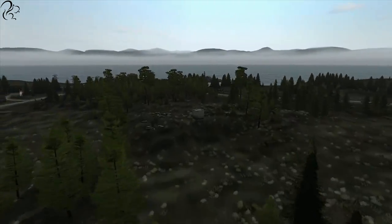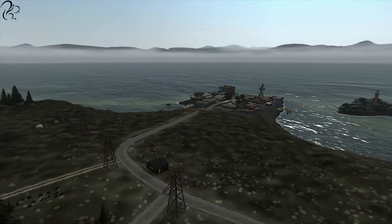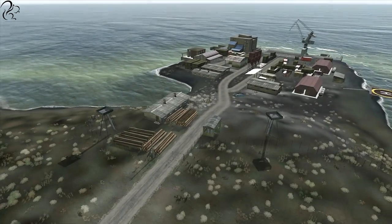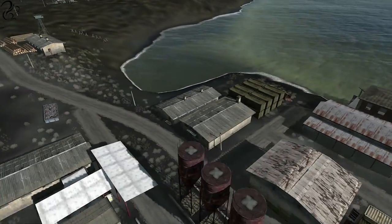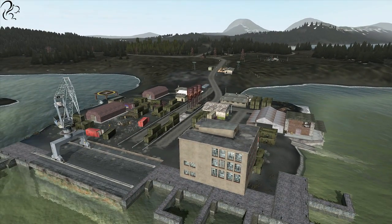From the barracks, head over towards the coast and you'll find more barracks down here — it's quite easy to spot. This is the coast; there's a lighthouse to the right, a crane, and a few barracks around here. By the time you get here, you will almost certainly have picked up some weapons and almost certainly have seen another player.